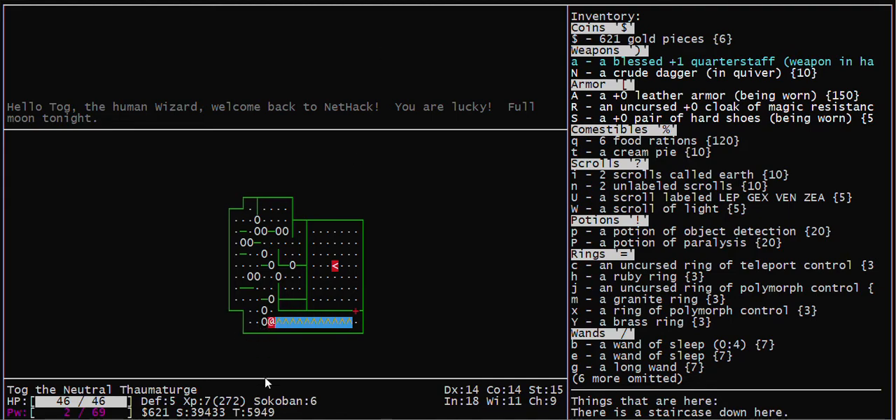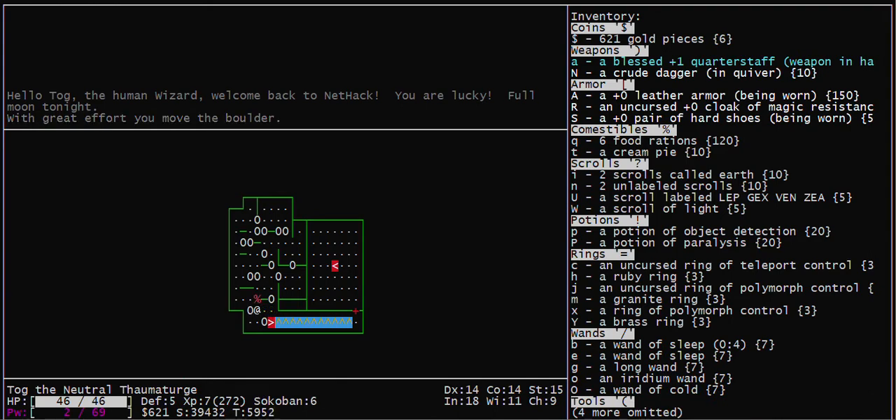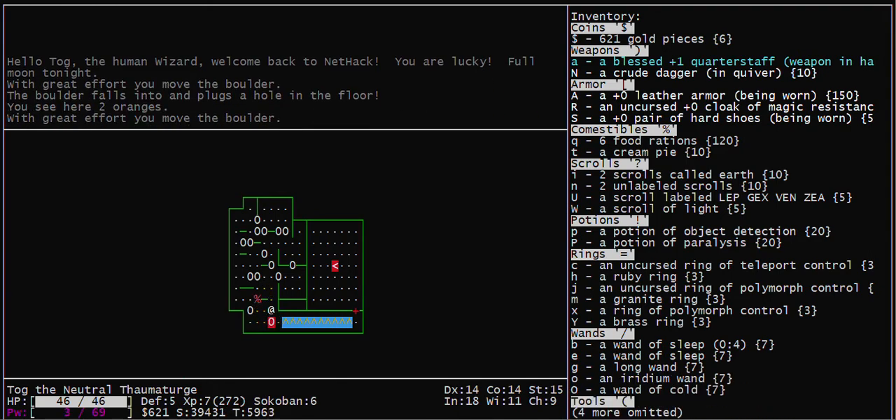You want to be careful that you don't push this boulder into this corner or you will never get it out. So push the one above it. Now, get that boulder.